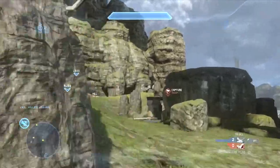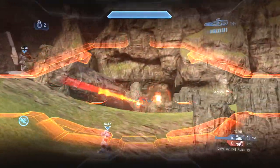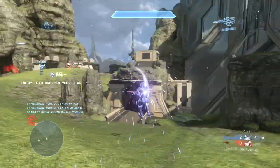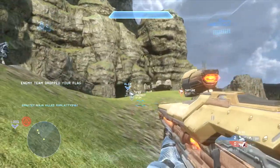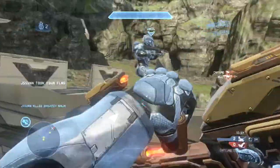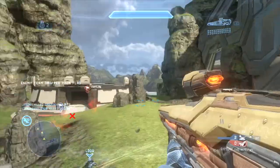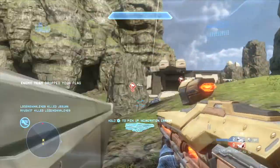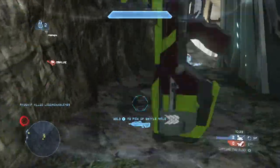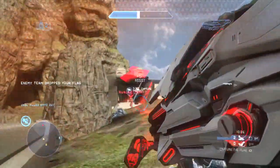Now I do switch to my carbine and light rifle loadout. This has ammo and the firepower where I can carry two primary weapons. I don't use the carbine too much in this gameplay, but I do have some pretty good shots with the light rifle. My teammates are going to do an excellent job with the incineration cannon killing off the enemy flag carrier. This is a kind of poor call I made — grabbing the incineration cannon instead of trying to protect our flag.